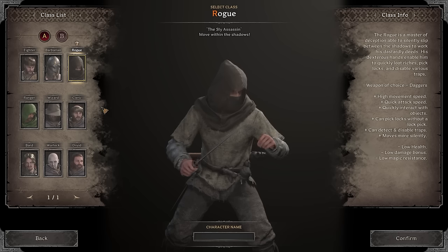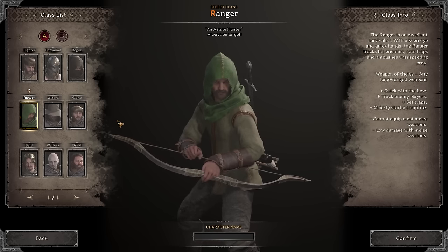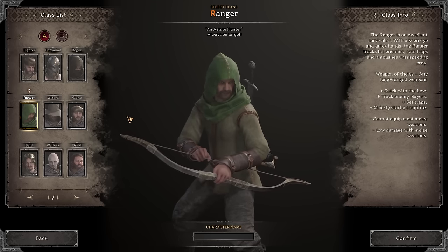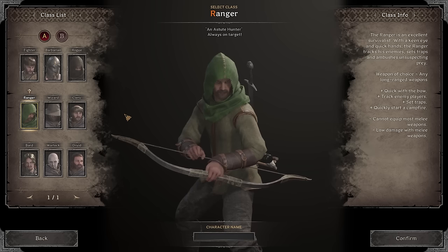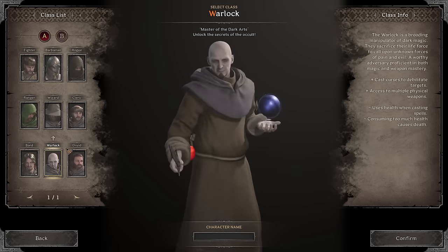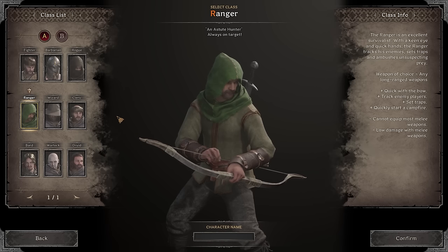Ranger — I wouldn't necessarily say ranger is a counter to fighter, but if you step in a trap you could die. No matter what class you are, if you step in a trap your time is limited. If you step in a trap just accept your death or do your best not to die. Unless you're really specced into PDR, you're going to die — unless you're a warlock who can phantomize and get away.